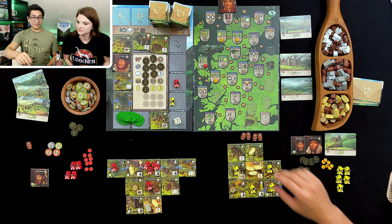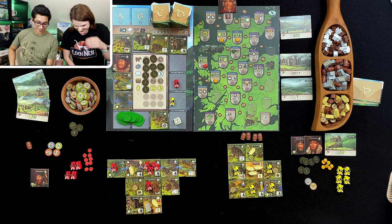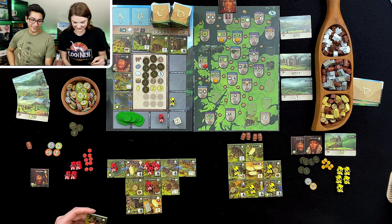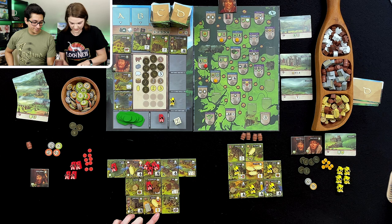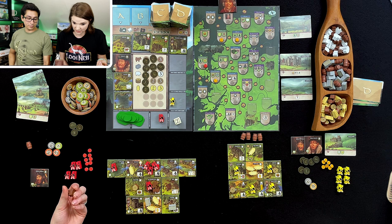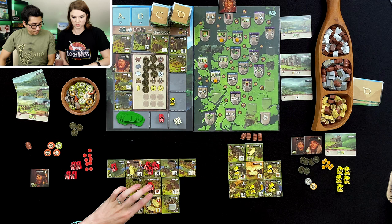So with that, I could continue to get resources — why not? We're going to go here. No! I wanted a stone. Good move. So I am going to put this one right here. I get a stone, barley, and a cow. And you can trade the cows — I could trade if I wanted to, which I think I will. Seven points for three cows.